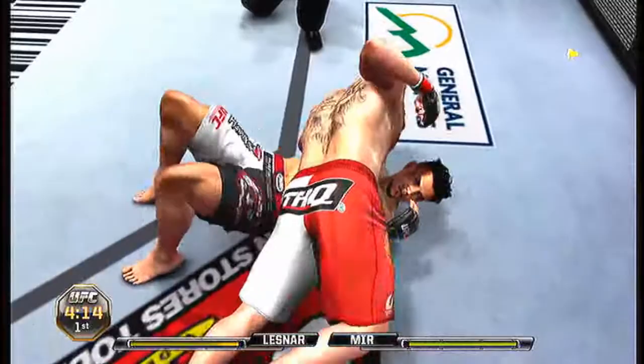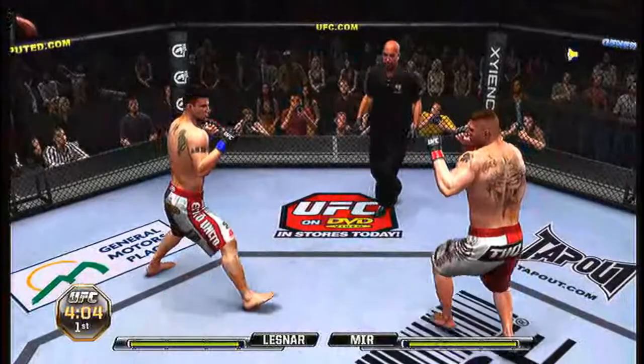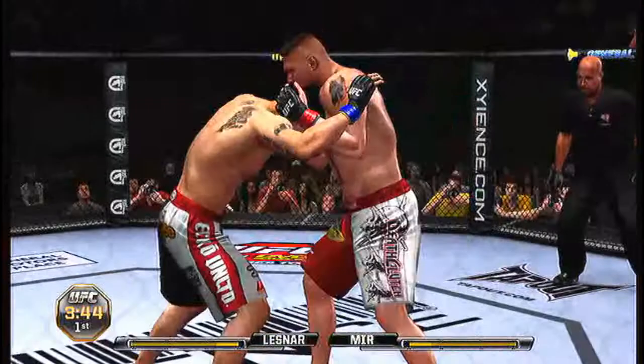There you see me take him down, but he got out of it instantly — he is really good at reversing. In this fight he is going to rock me soon; I don't know how he pulled it off, but he rocked me with Frank Mir. Here I decided to go into a clinch and just punch him a few times to get his head damage up, so I could knock him out later.